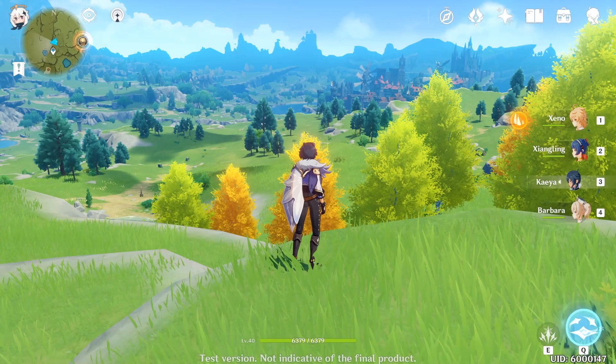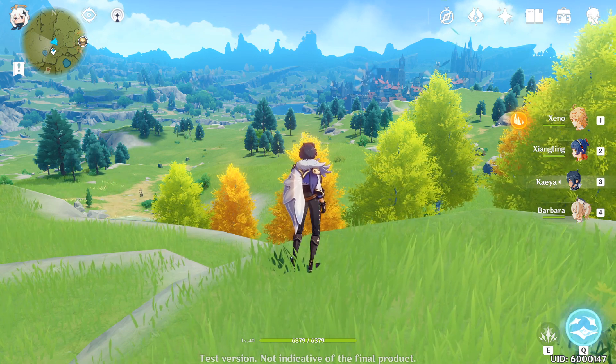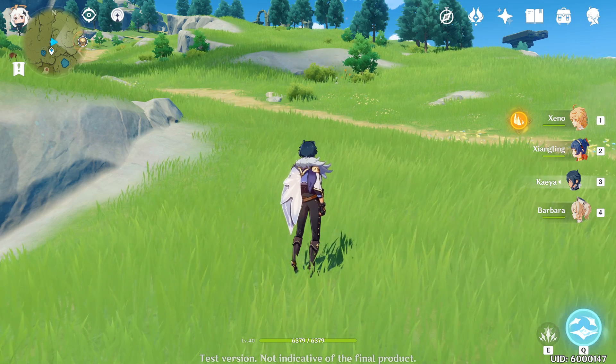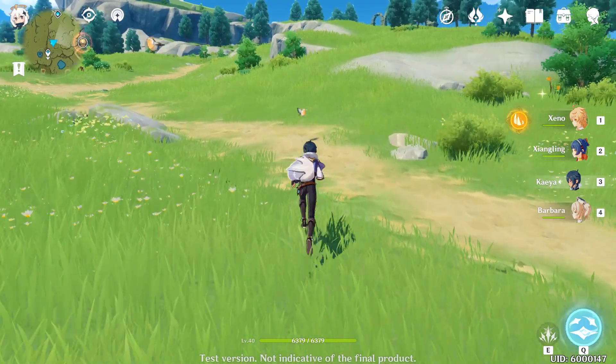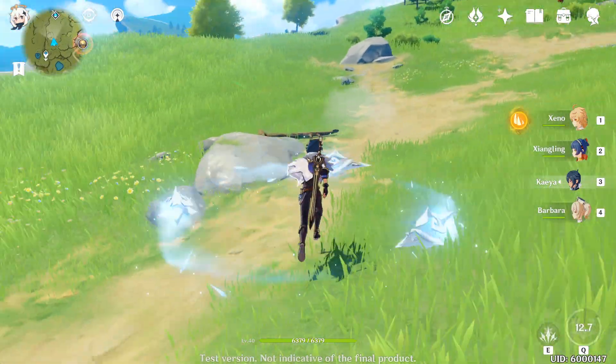Hi guys, this is Alex on the Casuals and today we're gonna be playing Genshin Impact. We're gonna bring you guys a guide on Kaya. Kaya is actually one of my favorite starting characters in the game because he is the cryo element, and this element is extremely useful for crowd control.